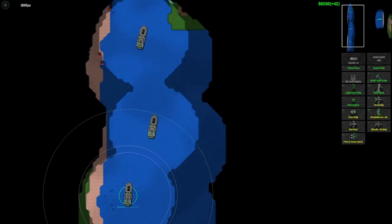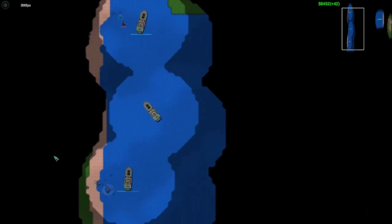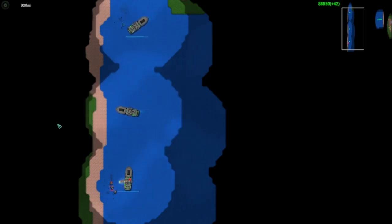The Carrier also has the ability to self-repair, and it can build air units twice as fast as an air factory. The final aspect of this unit is that it contains a fabricator, which raises your income by 8 credits per tick.